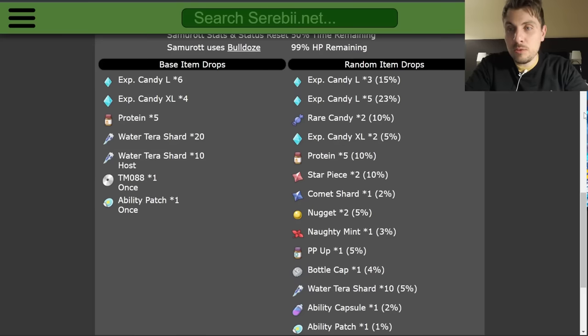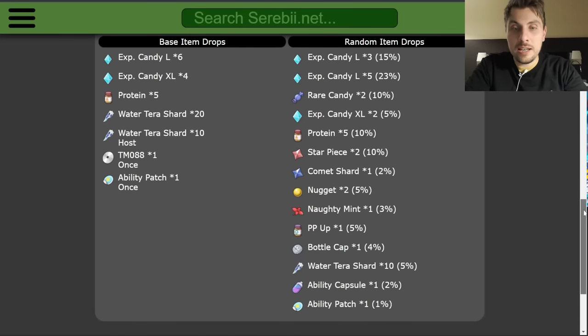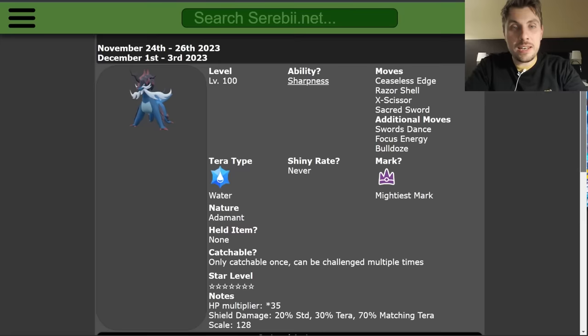You'll also get proteins on that first catch. If you repeat this event, you'll get the chance to obtain high-cost items including ability capsules, ability patches, PP Ups, and everything else you can see on screen right now.